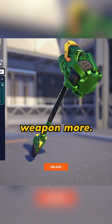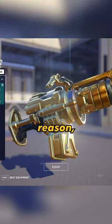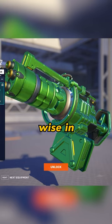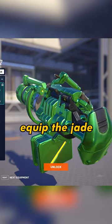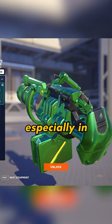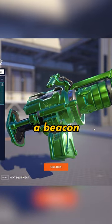Number two is Mauga. The reason behind Mauga is kind of similar to Reinhardt — it's the largest gun POV-wise in Overwatch. So when you equip the jade, you as the player are going to be able to see more of it on your screen than with any other gun you can play, especially in the tank role.